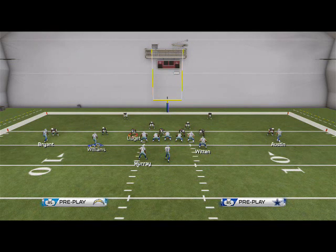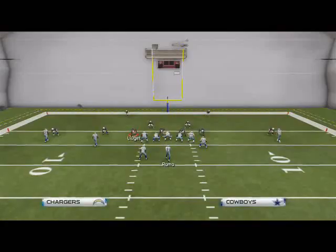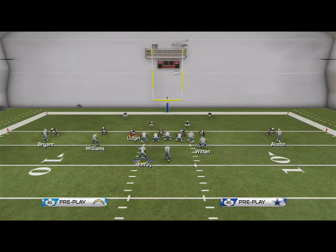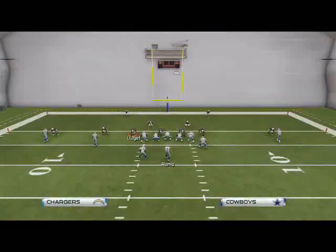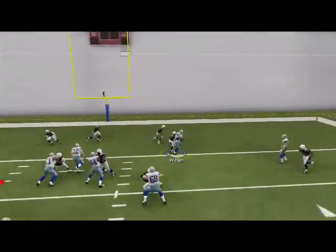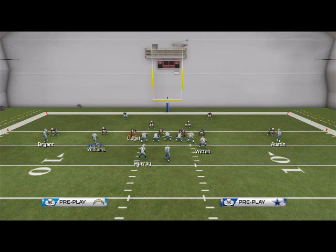Your first read is going to be Jason Witten, and if they don't drop a defensive lineman, you're just going to pass lead that down at six o'clock and that'll usually be an easy first read on this play. A lot of people drop guys in coverage so it's a quick read if they don't. He rarely ever drops it for me - that's why I use the Cowboys right now, mainly just because Jason Witten never really drops the ball.